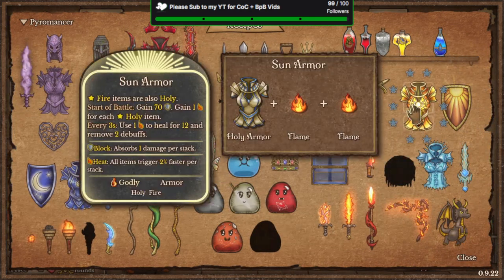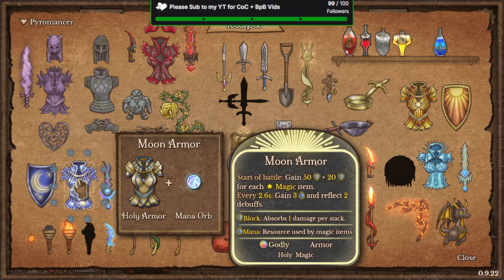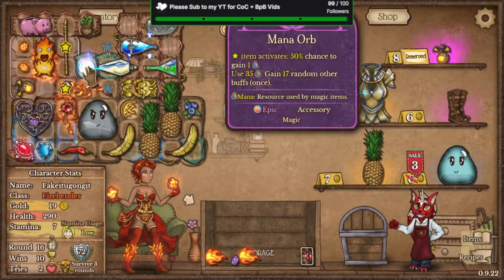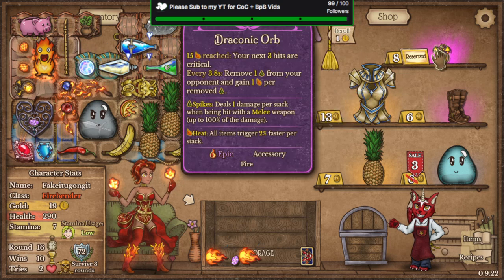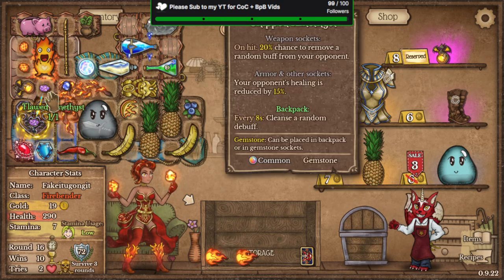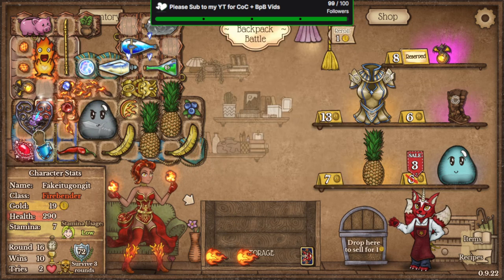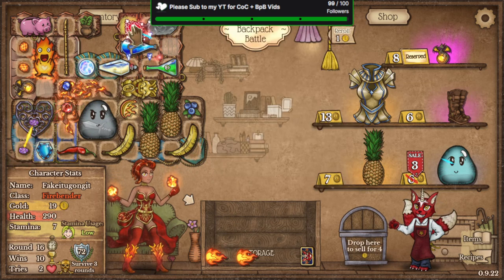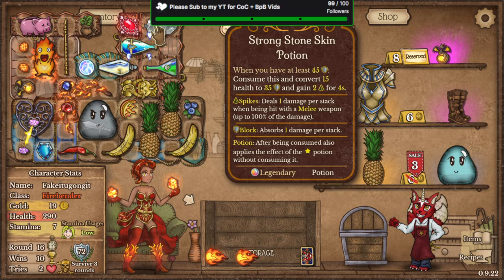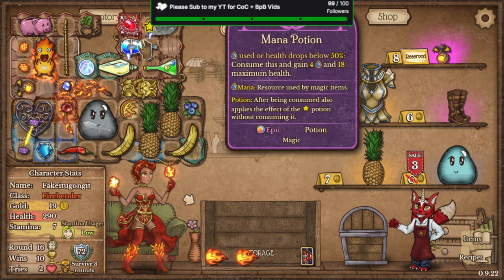I think I should have gone for Scale Warden with Flame Whip, or even Firebender is good — but maybe Scale Warden would help. I used to think that Spikes is very important for Pyro, but actually no — Heat is more important.